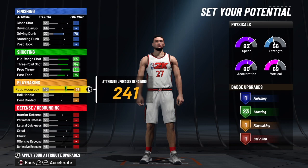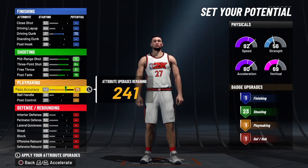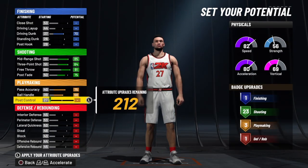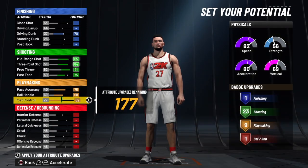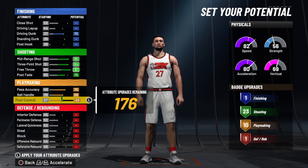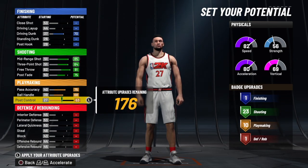Now, for pass accuracy — guess what? You're a great passing build. Don't think you're going to be out there mainly for defense and mainly for shooting — this build can make plays so you can get your own shot. The ball handle is a 68 on this build, and we're going to get that post control all the way up to a 63. So if you want to put somebody in the blender, you can, but you won't have a lot of finishing badges to do it — you only get one. We get 10 playmaking badges.